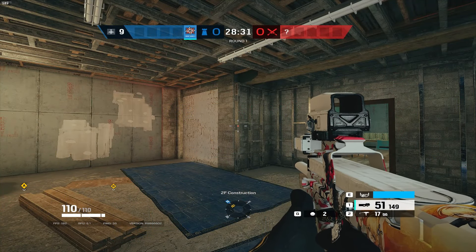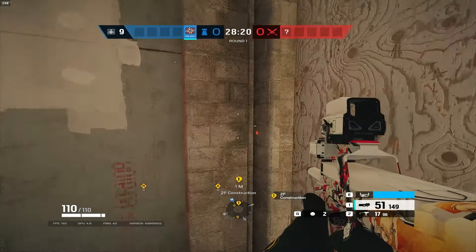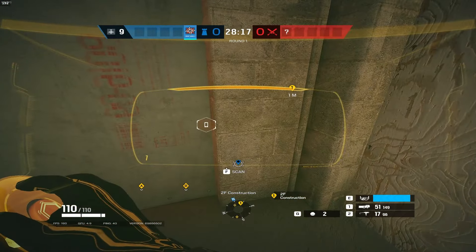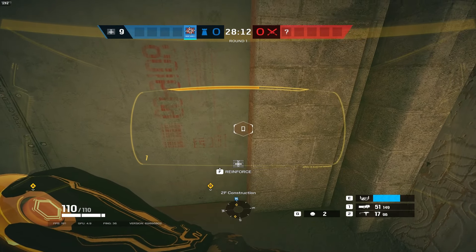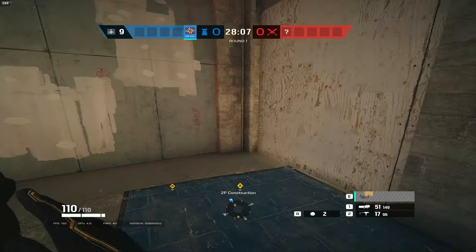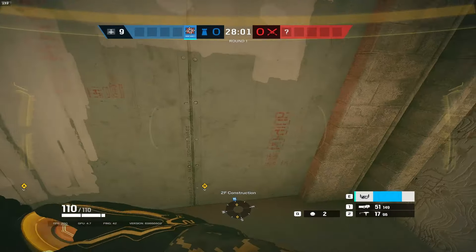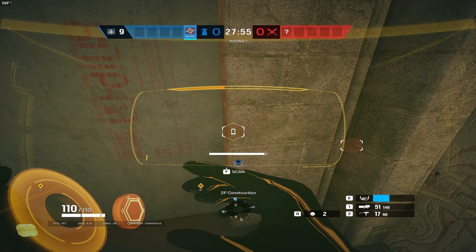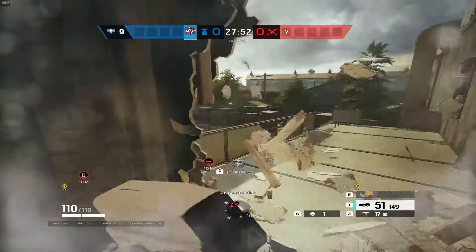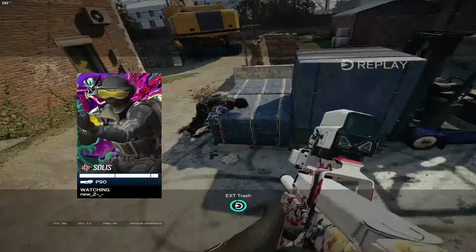For Clubhouse, we're defending basement and you're on Jäger up on the top floor in Construction. Come over to this corner, use your scanner gadget and look for anyone on their drone. You can tell someone is droning when you see their phone icon. Once you spot them, impact this wall, run out, look left, and shoot down. If you're not confident, wait until they hop back on the drone, scan to confirm where they are, impact, come out, pre-aim, and take them out.